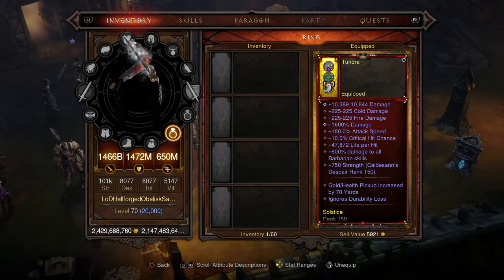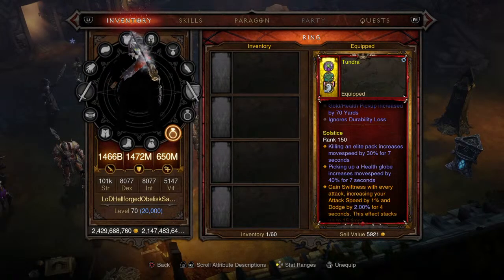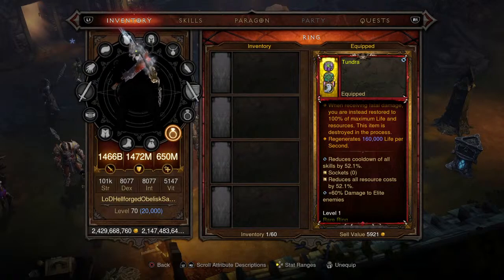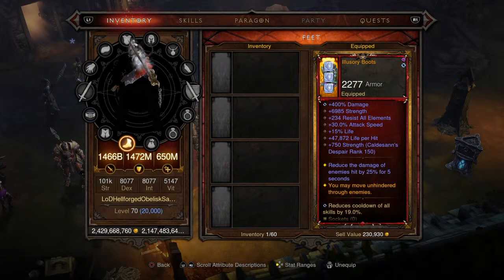Moving on to the second ring, codenamed Tundra. It has 600 damage to all Barbarian skills, stacking damage, percent damage, and increased attack speed. Gold and health pickup radius is set to 70 yards, ignores durability loss, and has the same two movement speed increases. Cooldown reduction and resource cost reduction are both at 52.1% — it took a lot of math to hit the exact same number on both, and I'm proud of that. 60% damage to enemies.